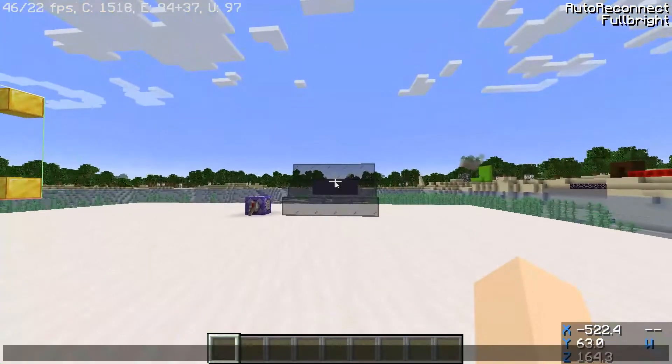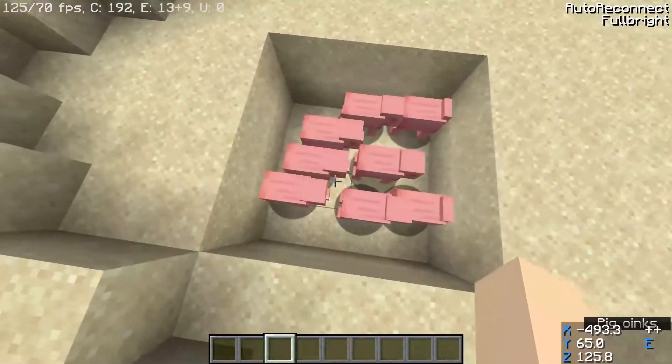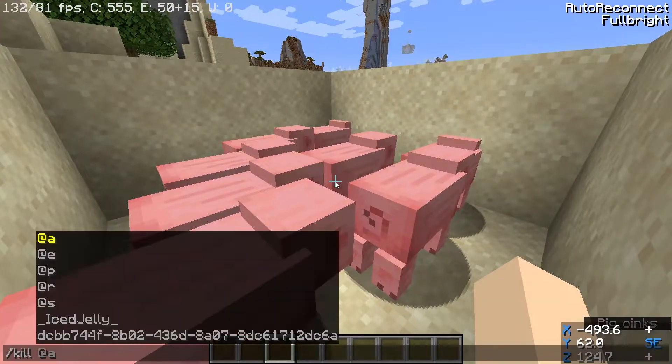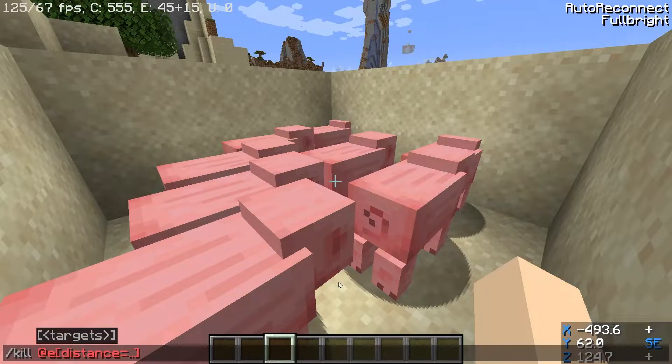Let me explain how to construct one of these commands. We have some pigs here. If you want to kill all of them, you do slash kill at-e, which means all entities — assuming you know what all players, all entities, nearest player, random player, and current entity mean. After that, we add filters. For distance, two dots represent 'below,' so dot-dot 5 means below 5. A plain number means equal — exactly on that distance — and a number followed by two dots means above, so 5-dot-dot means above 5.